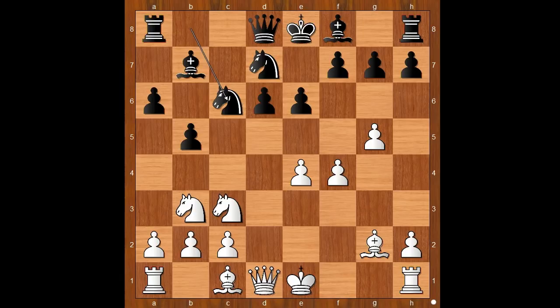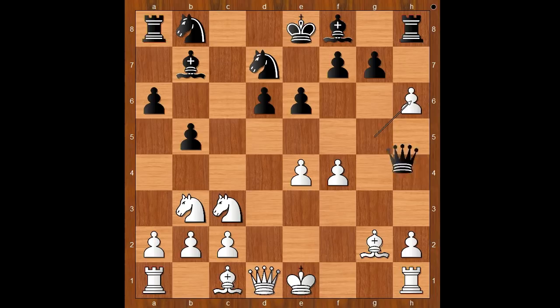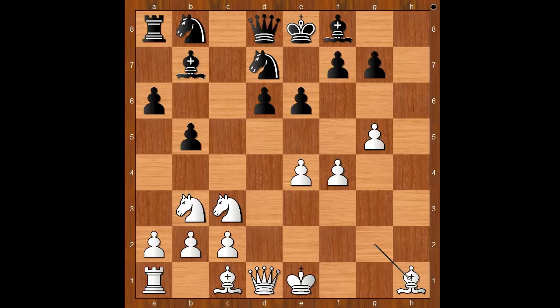The game continued knight to c6 — but let's take it back. h6 would challenge Gunina's plan. First if pawn takes pawn, then queen to h4 check. So white would probably play h4, and then pawn takes pawn on g5, h takes on g5, rook takes rook, bishop takes rook, and the black king is not in trouble, at least at this stage of the game.